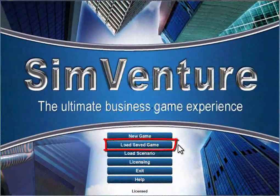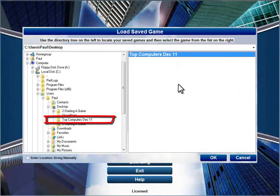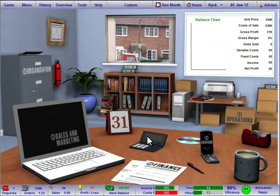Your second option on the welcome screen is to load a saved game. SimVenture games are saved as folders, each containing a number of files to store the current data for that game. So when you reload the game, you can continue from where you left off.